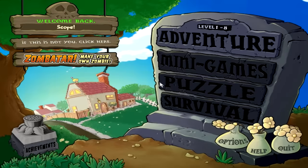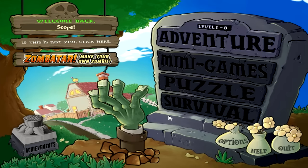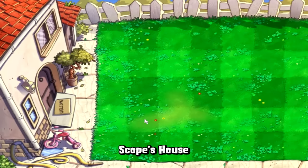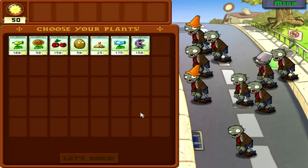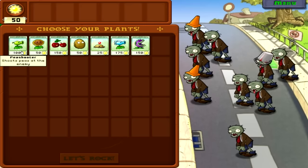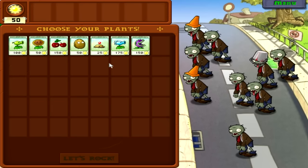He will also come out as a flag zombie, as you saw in the preview in the little right corner. So that's Zombitar — anyway, let's get back to the adventure. I'm playing this on full screen now; the only disadvantage is I can't see what time I'm at. As you can see, we now have six slots and seven plants.